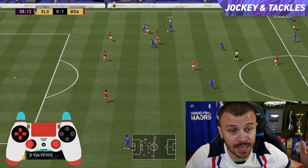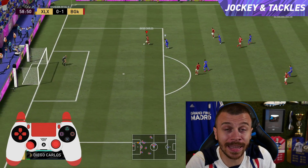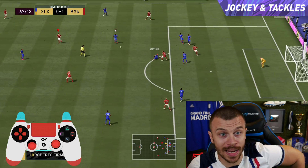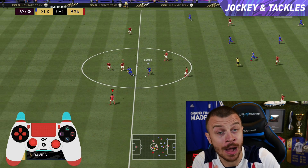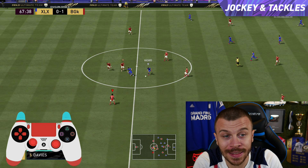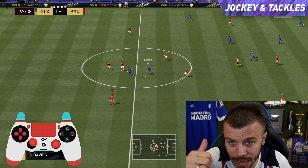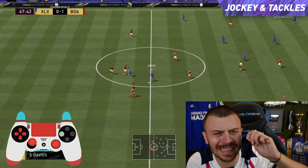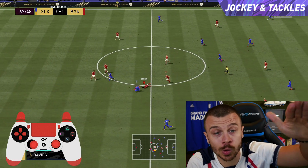You need to use either the jacking movement or the running jacking movement to get close enough to the opponent before using either sliding or standing tackles. The difference is simple: by using the running jacking movement, your player will move quicker and approach the opponent faster. In this next example, I try to stop the opponent's counter-attack — I use the running jacking movement to approach faster, but this time I do a sliding tackle instead to make sure the opponent won't pass to his striker.